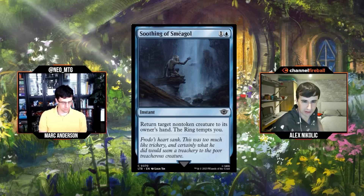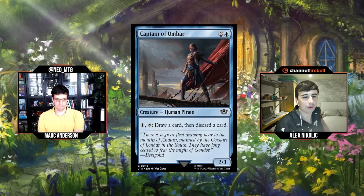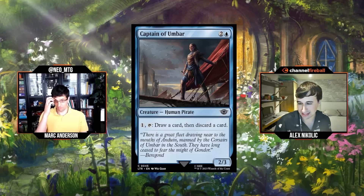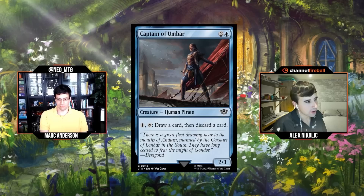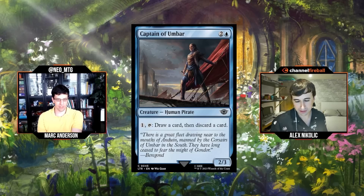Next: Captain of Umbar, two and a blue for a 2/3 Human Pirate. One, tap: draw a card, discard a card. D or D minus. Looting is good when it's incidental or free — like Rona in the last set where you don't have to pay mana. When you're putting a card in your deck just to loot, it's not good. And this card is going to be even worse because looting is already baked into the set mechanic. I don't think you're ever going to play this.